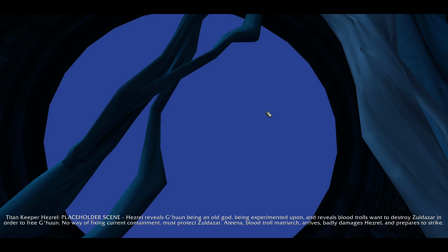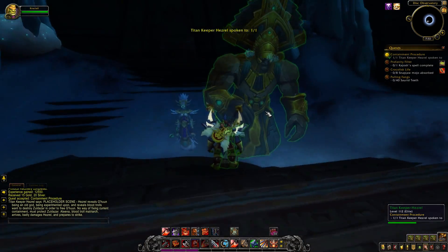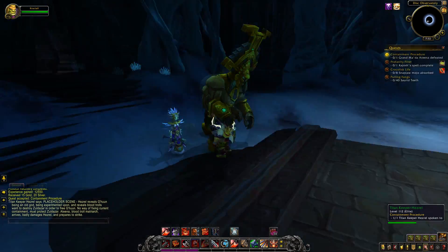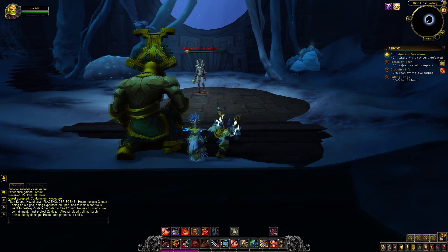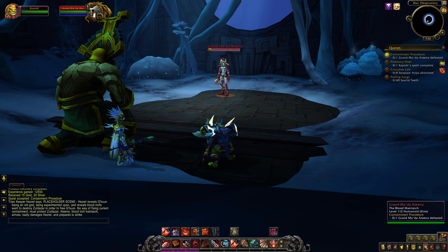G'huun is the reason the Blood Trolls are assaulting the other Loa and the Zandalari. With the destruction of Zuldazar, G'huun will be freed from his containment, thereby unleashing chaos. The only way to prevent this is to, in ambiguous terms, protect Zuldazar — which seems much easier said than done.